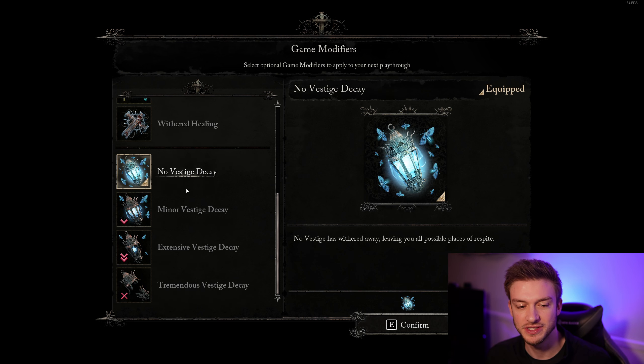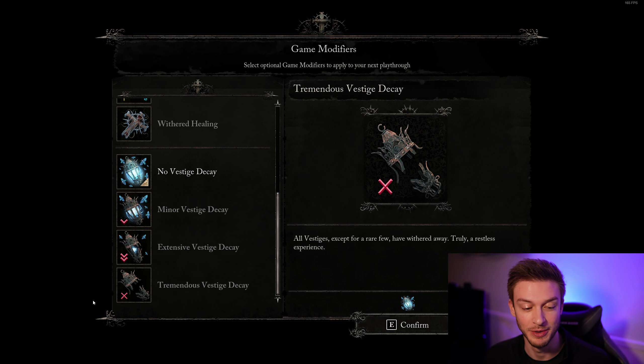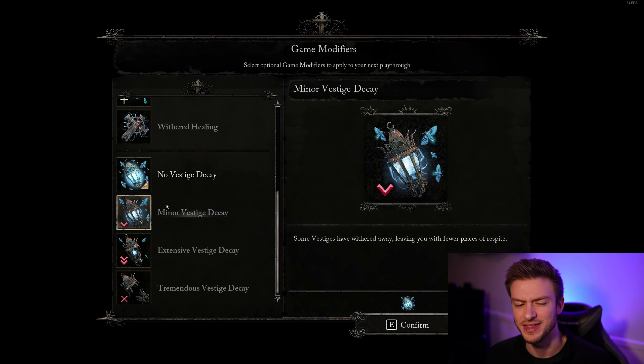They also have options to change the vestige disc decay. This was one of my annoyances when I first beat the game, because as you progress there are fewer and fewer vestiges, which makes the game really hard. But now you can turn that off right from the start, which I think is a great addition.